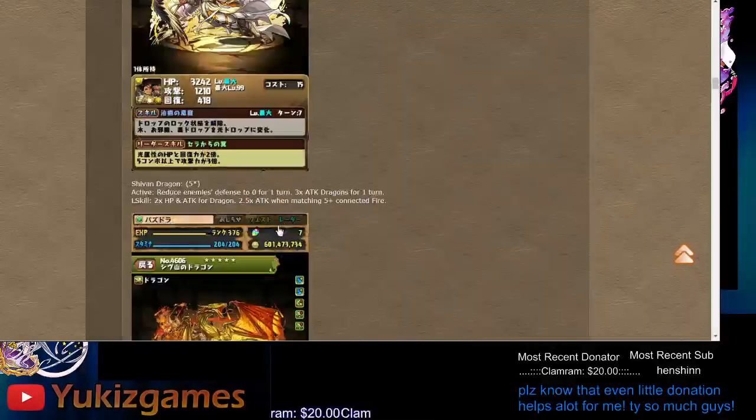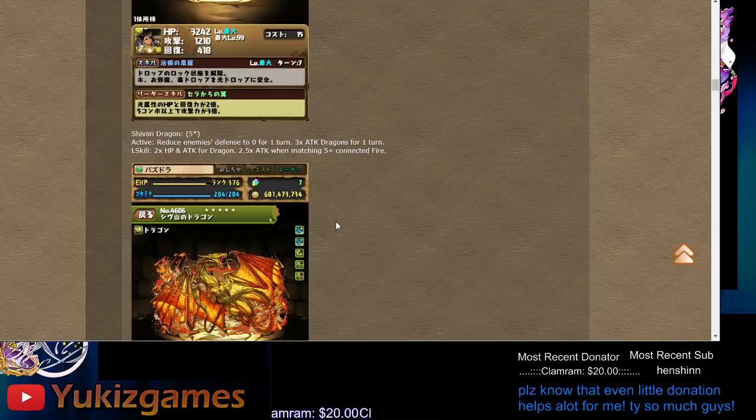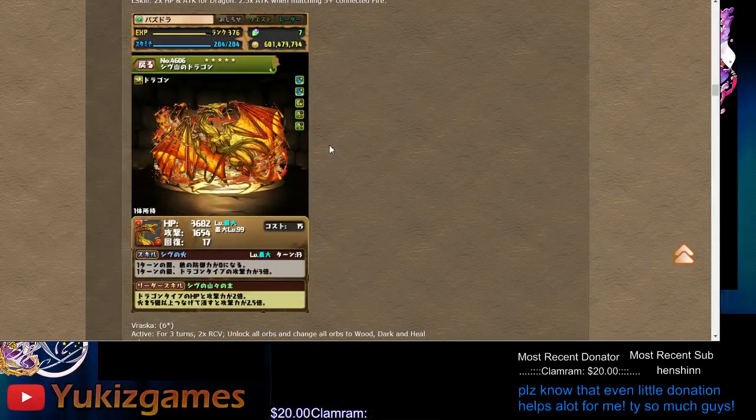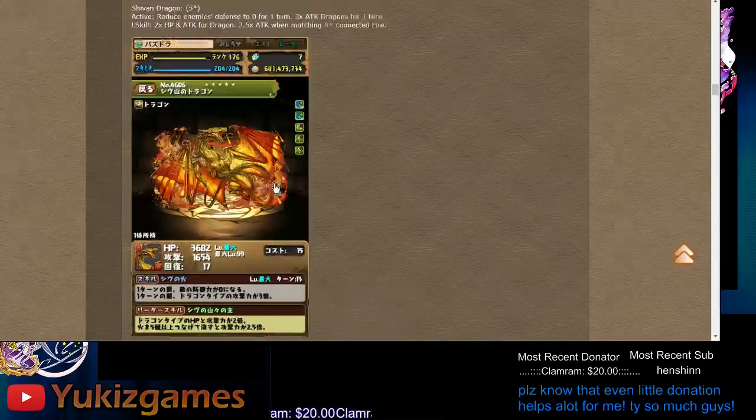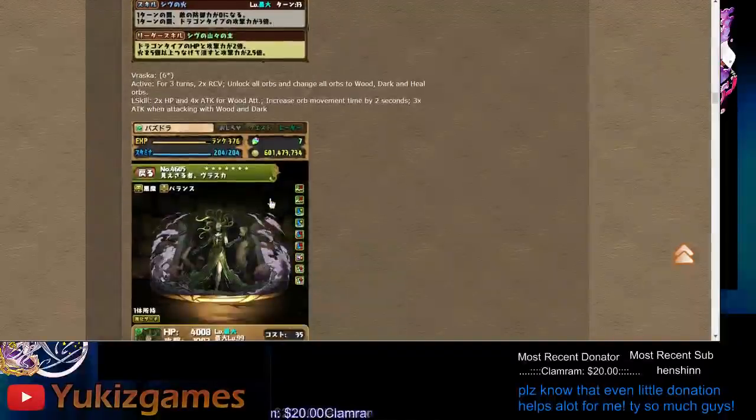Still five-star called Shivan Dragon. As you can see it has killers and two skill boosts. Sometimes you could use it as a farming sub for fire. You can put more killers on it since it's dragon type. The active gives defense to zero and 3x multiplier for dragon type — pretty good, but only one turn. Leader skill is dragon type HP and attack 2x, when you match five or more fire, 2.5x — so 25x. Basically for sub purposes or assist.